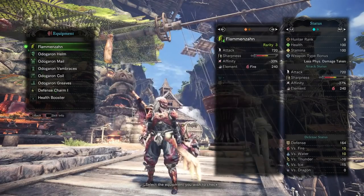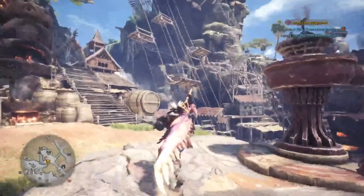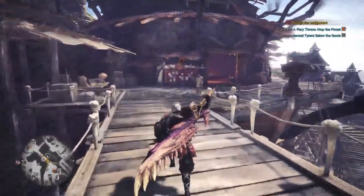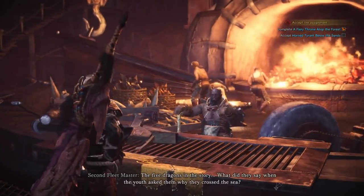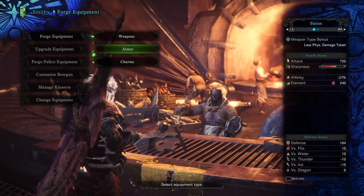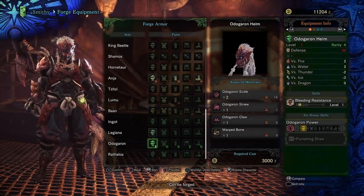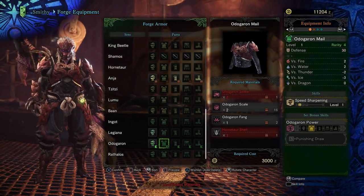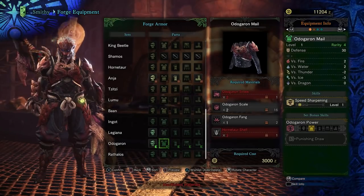I'm using the Flamenzan weapon here. Let me quickly go over to the crafting area so I can show you what you need to build this. Once you get to Odogaron, it's honestly not going to take too long — maybe four or five farming attempts. If we go to forge equipment, armor, and scroll down to Odogaron, you've got the scales, the sinew, and the claws. The sinew come from breaking the back legs, claws from the front, and fangs from the head.